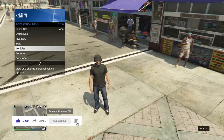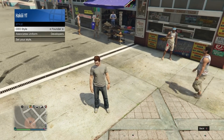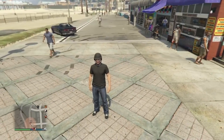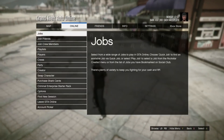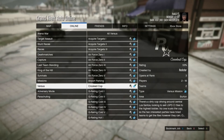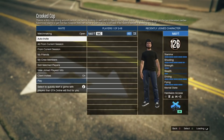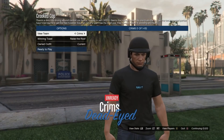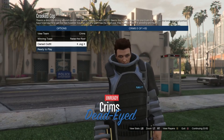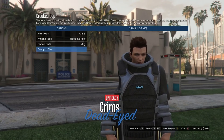Now press start, go into online, go into jobs, play job, Rockstar created, go down to versus, and start up Cricket Cop. Once it loads up, go down to clothing, set this to player owned, and invite one person to help you. Start it. Once you get to the outfit selection, go down to owned outfits and scroll one to the right, once to the left, then one back to the right — you should see the juggernaut outfit on you with invisible arms. That's exactly what you want. Go ahead and ready up.